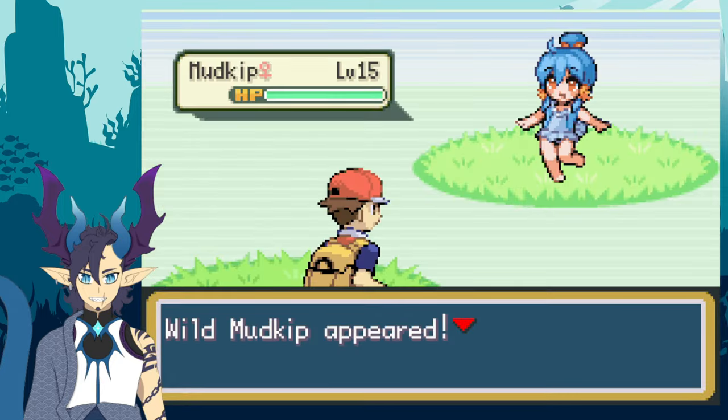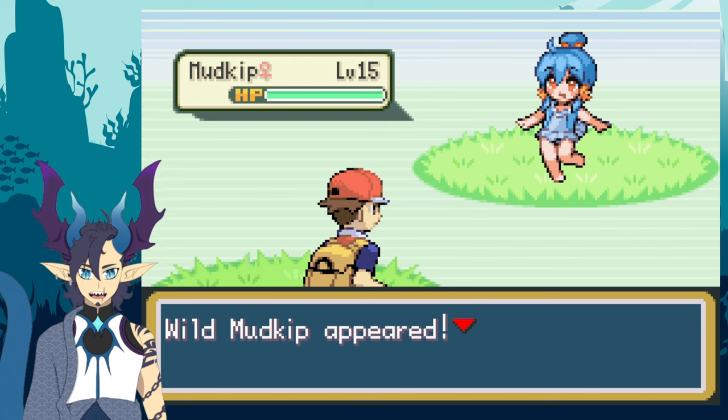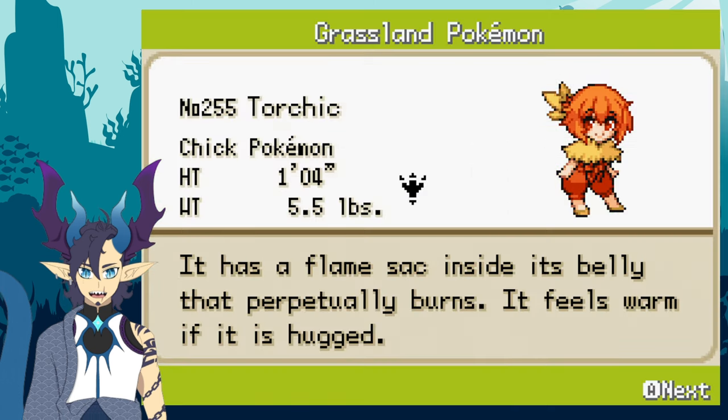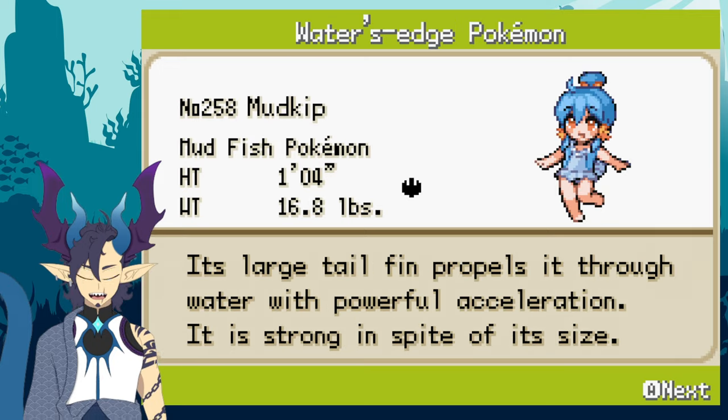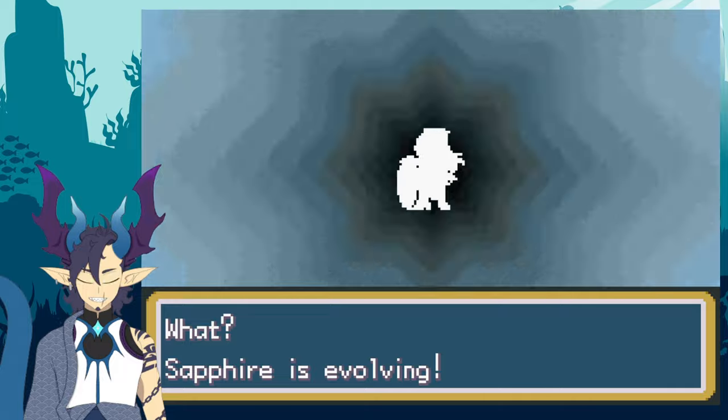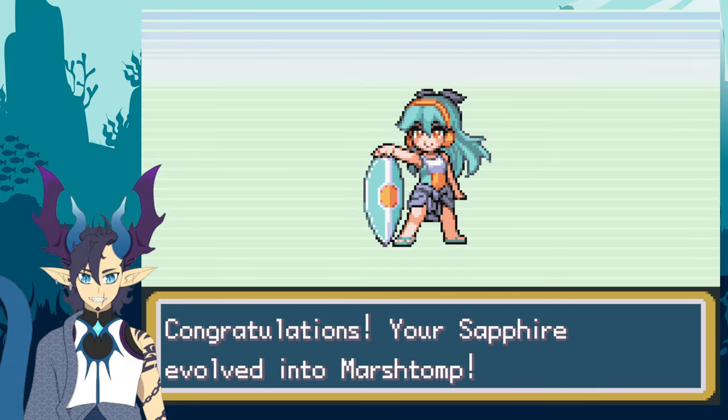I proceeded into the grass where I find some of my favorite Moemons — Mudkip and Torchic — and I do proceed to catch them with their hidden abilities. I decided to switch out a few of my Moemons with the two new ones I caught and did a bit of level grinding to evolve Sapphire, the Mudkip.